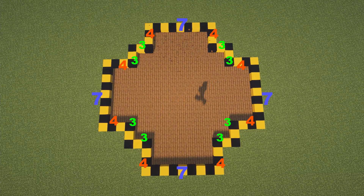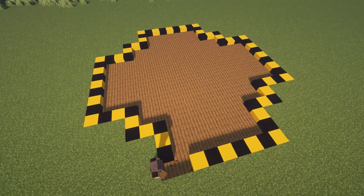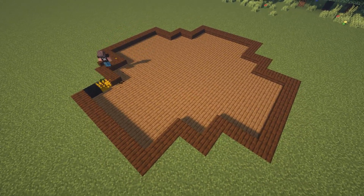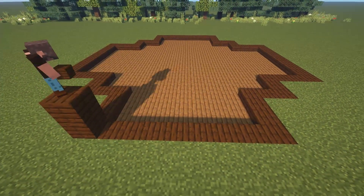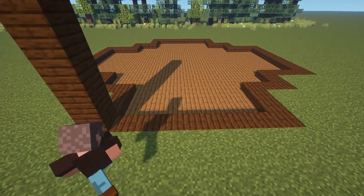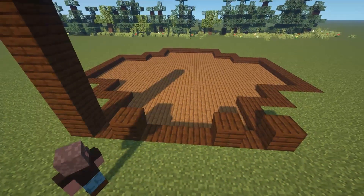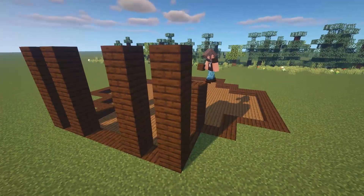We are going to start by laying down a foundation that looks exactly like what you're seeing on the screen. To start building this greenhouse we're just going to first put down one layer of dark oak planks all the way around. This is going to give us a very nice foundation, and after that we are just going to put down exactly five dark oak planks right above this corner here. All of these wooden columns are built to exactly five blocks tall.